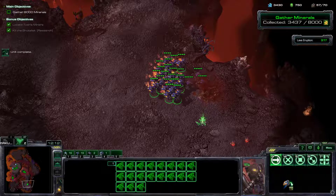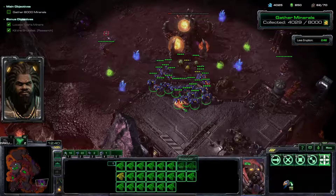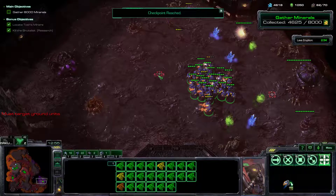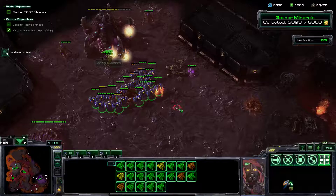Now we just collect more minerals, get the Reapers here, and grab those layers down. We can collect the minerals over here and proceed to push. You can even kill this layer here — we get more resources by killing the layers. Here's a little high ground you can hide on again.